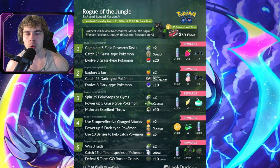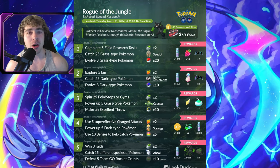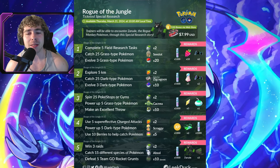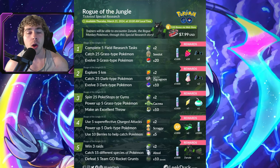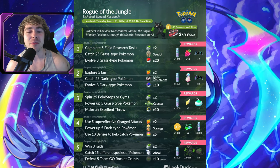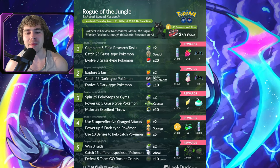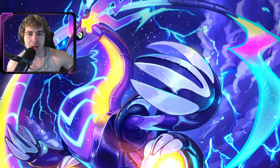Page four: use five super-effective charge attacks, power up five dark-type Pokemon, use 10 berries while catching Pokemon. Rewards are two Golden Razz Berries, a Scraggy encounter, five Rare Candies, 1,000 XP, two Premium Passes, and 1,000 Stardust. Page five is where you actually catch Zarude: win three raids using those passes from page four, catch 15 different species of Pokemon, defeat five Team GO Rocket Grunts. Rewards include two Silver Pinap Berries, an Absol encounter, 10 Zarude Candy, 1,000 Stardust, the Zarude encounter itself, and three Zarude XL Candy.